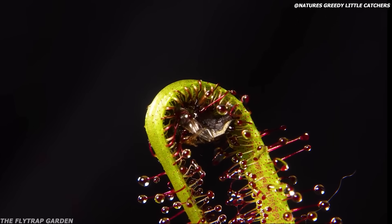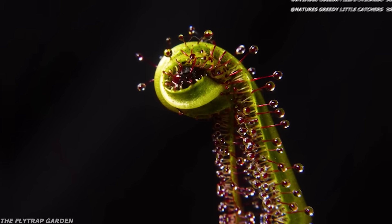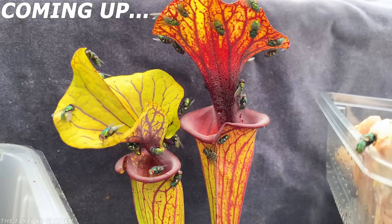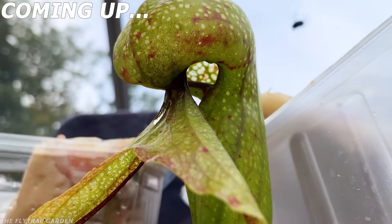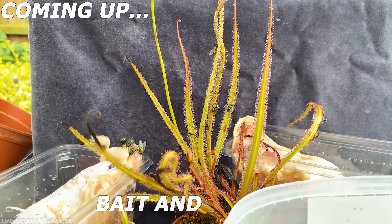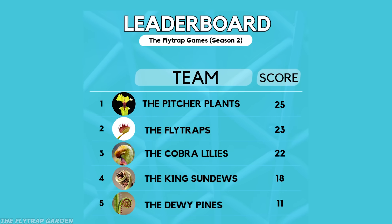When a bug lands on a carnivorous plant, it slowly curls its leaves around it so that it can't escape. But what happens when we use rotten chicken to attract thousands of flies and release five deadly carnivorous plants against them? Can any of the plants deal with this many flies, or will they get overrun and die? Today we'll find out in the Bait and Switch — the fourth event of the Flytrap Games where we're searching for the deadliest carnivorous plant.